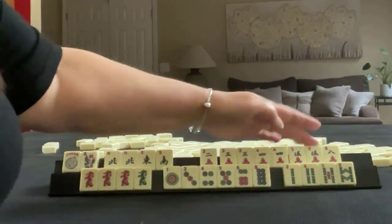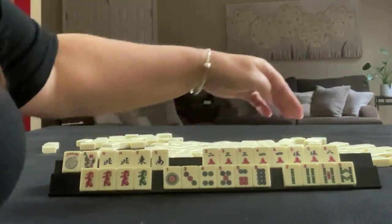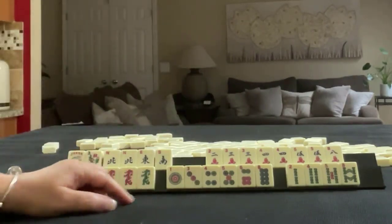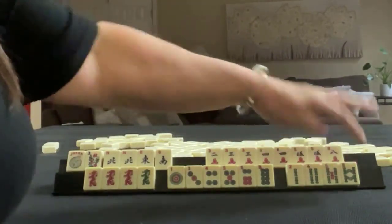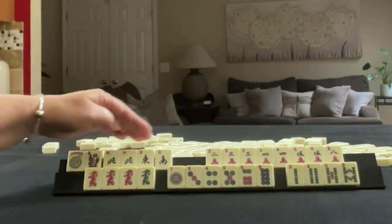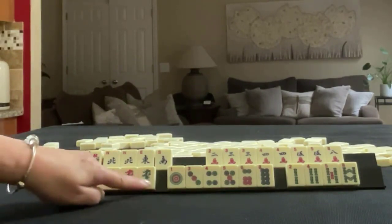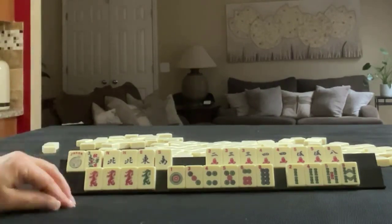We have two, three, four, five, eight in cracks, pair three, pair four, pair five. Here we have one, three, four, five, six, eight in dots; two, four, five, eight in bams — singles. We have almost news — we are missing a west, but we do have a pair of north. We have a pung of red dragons and a green dragon.